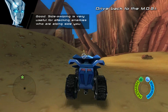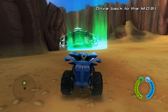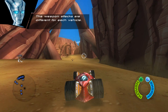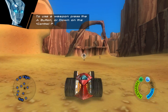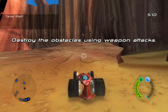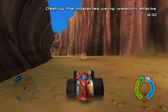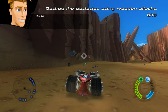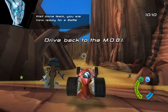Sideswiping is very useful for attacking enemies who are alongside you. Every vehicle has two weapon attacks it can perform. The weapon attacks are different for each vehicle. Vert, your Sabre has spin and strike attacks. To use a weapon, press the A button or down on the plus control pad. Destroy the obstacles using your weapon attacks. Take that! Yes! Awesome! Sick! Yee-haw! That was awesome! Well done, team. You are now ready for a battle zone.